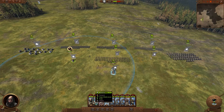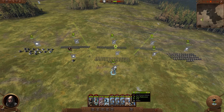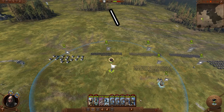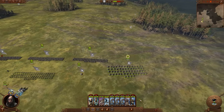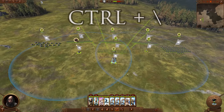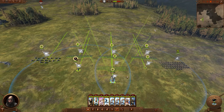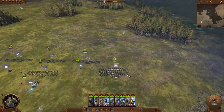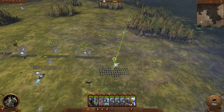If you see sleepy Z's over unit cards, it doesn't mean they're asleep — it just means they're idle and you need to do something with them. Use the Backslash key to quickly find and jump to idle units, which is particularly useful for locating routed units that have run off the screen. Ctrl+Backslash selects all idle units at once.